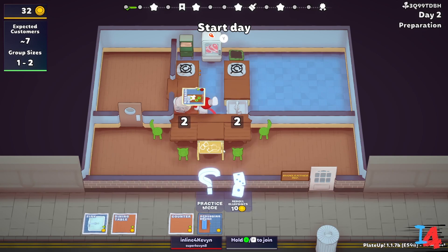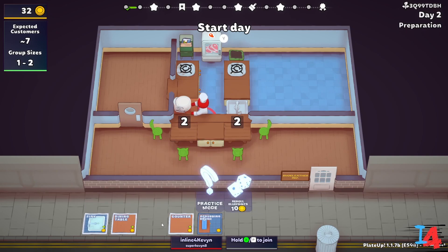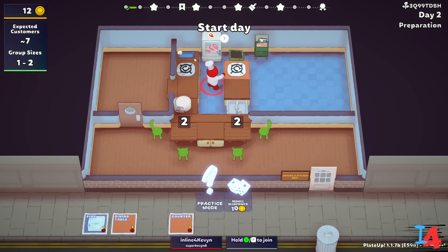We got a research desk. We are going to save that because this is how you get into automation for this game. This is a tough choice — I like the scrubbing brush. So the scrubbing brush makes cleaning up a little bit easier. And yeah, so we're going to get seven customers today. Let's do this.